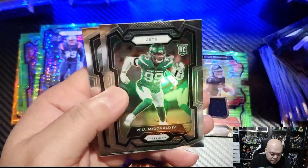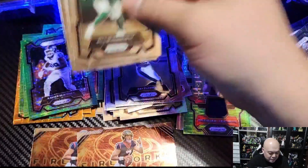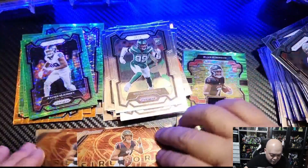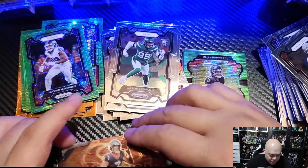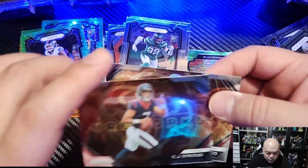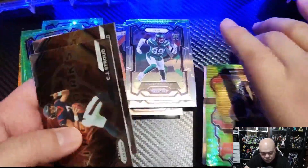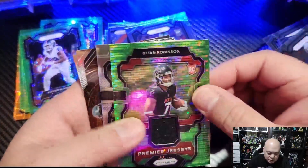Last pack: Will McDonald and Luke Musgrave. All in all, we got two CJ Stroud inserts which is really nice — really happy with those, that's sick. The mems were nice — Bijon in the green pulsar, that's dope.